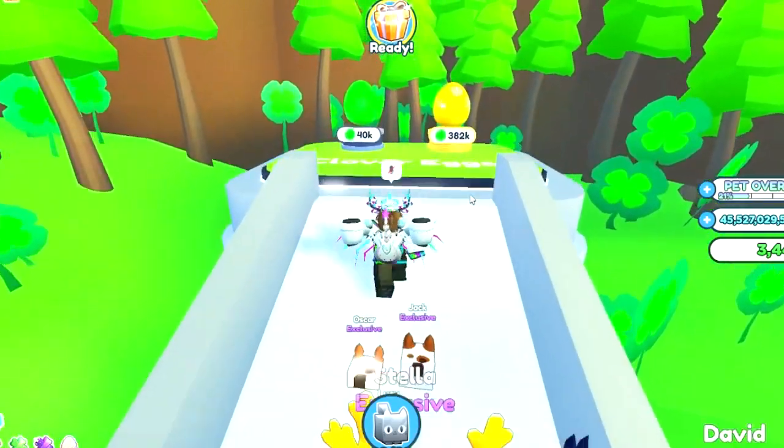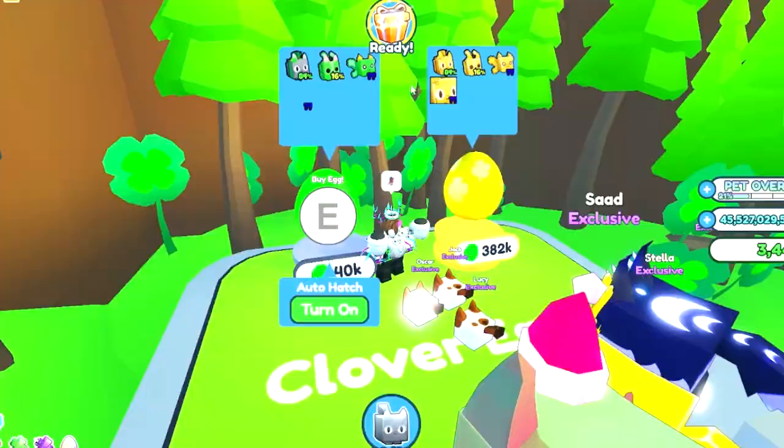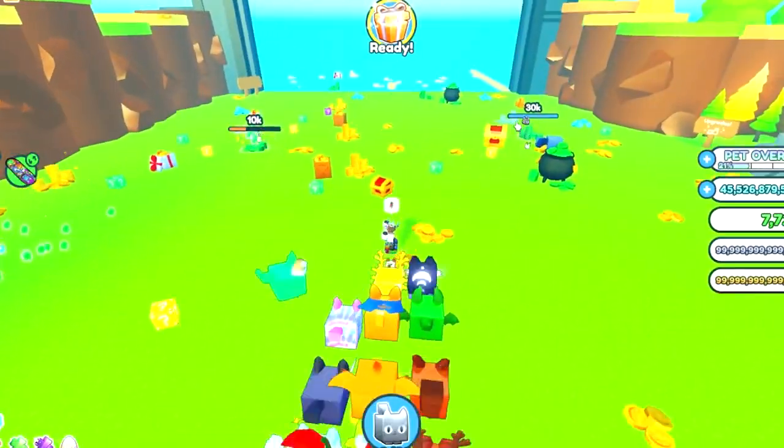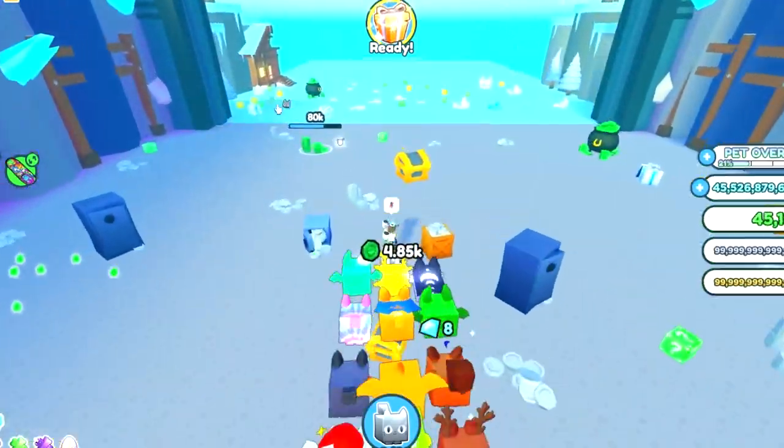This first area has 2 brand new eggs with some pets and free hugs, which is so cool. Each section has a new egg as well. To unlock the next section we've got to break 150 green lucky coins, so let's get started.